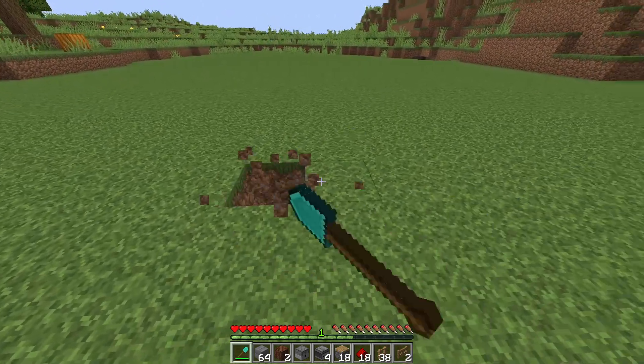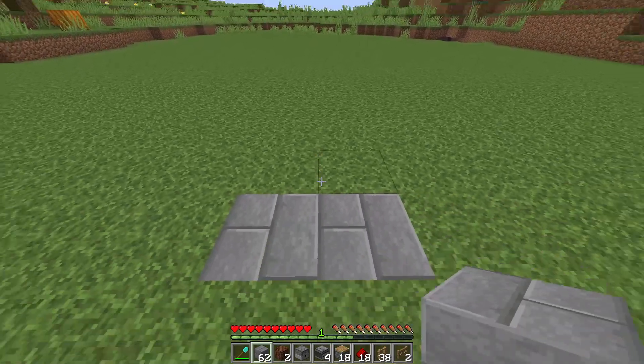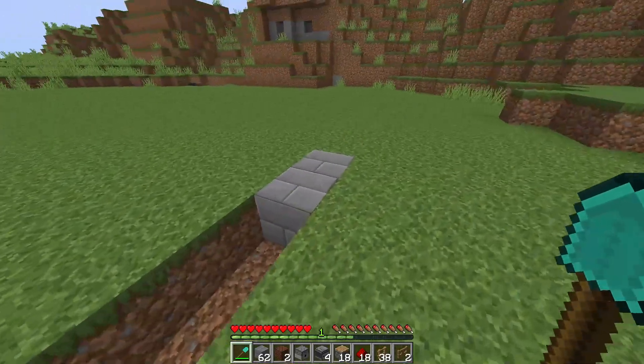Start off by breaking two blocks just like this. This is going to be the front of the farm. Now go five blocks from this block right there, and do the same on the other side.